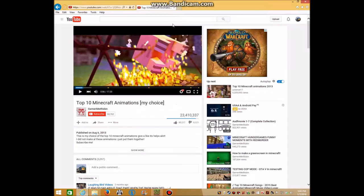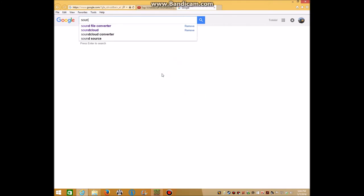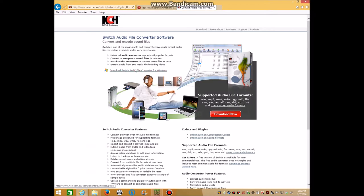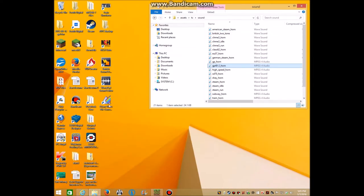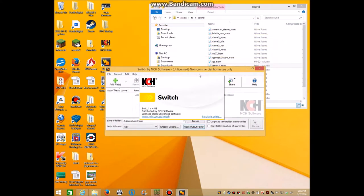So I went online on Google and I typed in Sound File Converter. I typed Sound File Converter and I clicked SoundFileConverter dash NCH dot com dot AU. I clicked Download Switch Audio File Converter for Windows, did all the setup wizard and stuff, and now I have Switch Sound File Converter.